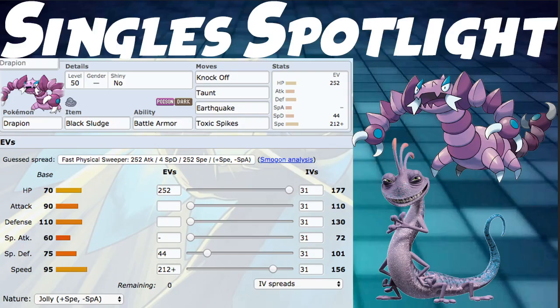That's it for the damage calcs. For the singles spotlight — Drapion's little brother from Monsters Inc — we're running Battle Armor so we can't get crit. We're running a pretty defensive set with Knock Off, Taunt, Earthquake, and Toxic Spikes. We're using Black Sludge for a little bit of healing. Knock Off and Taunt are there to be annoying, keep walls from setting up or doing anything, and remove their healing items. Unfortunately, defog Pokemon are pretty good against this Toxic Spikes setup.